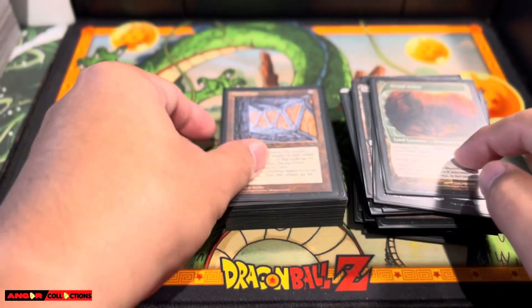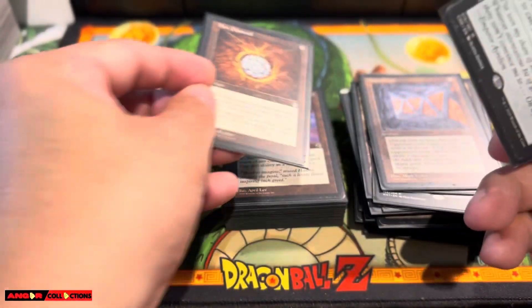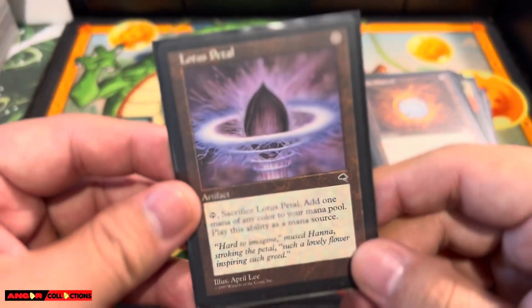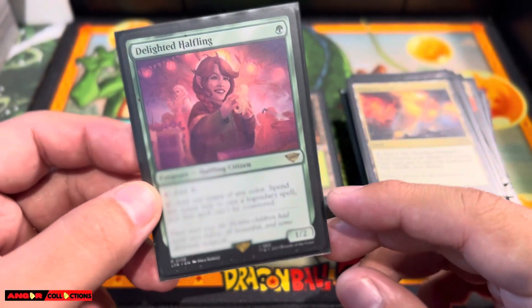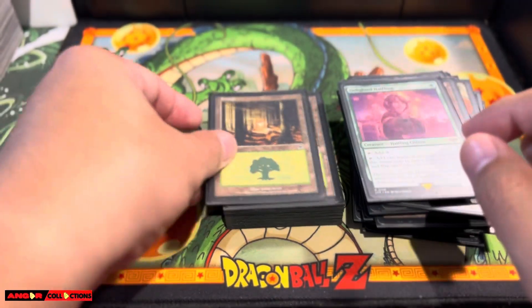Dryad Arbor. Fast mana: Mana Crypt, the OG copy. And you gotta have Jeweled Lotus — fast mana, turn 1 Yisan. Mox Diamond — fast mana. Lotus Petal — fast mana. Prismatic Vista. One of the new additions to the deck: Delighted Halfling. Gotta have fast mana — all the mana dorks that you need.